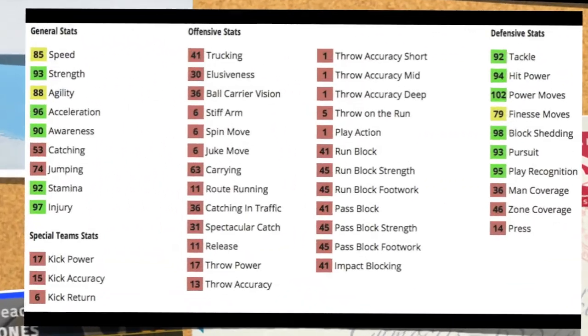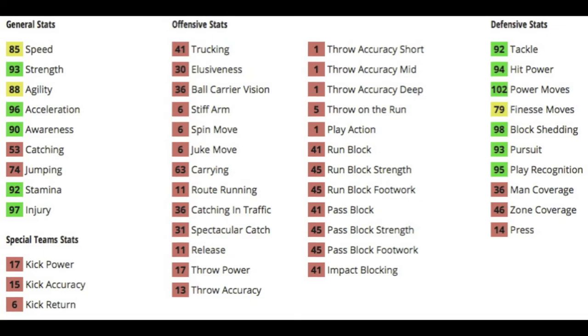Moving on to his depth chart stats: 85 speed, not bad. 93 strength, 88 agility, 96 acceleration so he can get off the line very quick. 90 awareness, 92 stamina which is good for a D-lineman, and 97 injury. He's got 92 tackle, 94 hit power, so he has the viability to force a fumble — real easy. 102 power move, 79 finesse. Would have liked to see him have a little bit higher finesse. 98 block shedding though — amazing. 93 pursuit, 95 play rack.